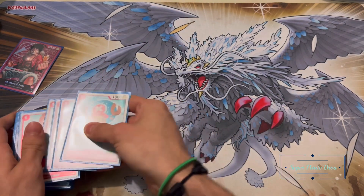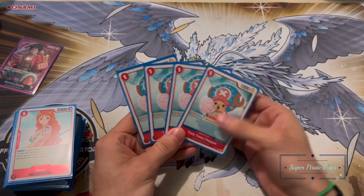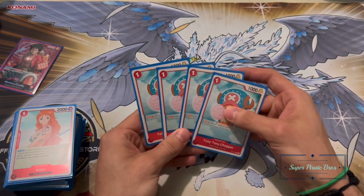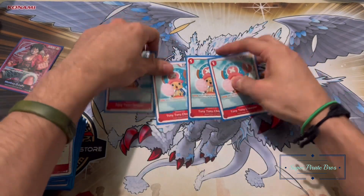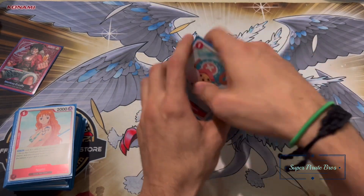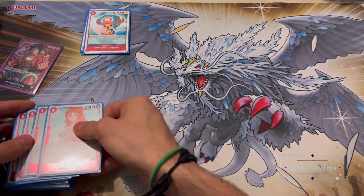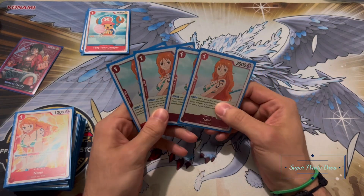We're going to start off with four Choppers — it's your only blocker in the deck, so it's just there for that reason. You play them only when you need them. If you see them in the beginning, throw them out and use them, because they will get killed off by effects — it always happens. So I say just use them when you immediately can. Up next we've got four of your searching Nami.